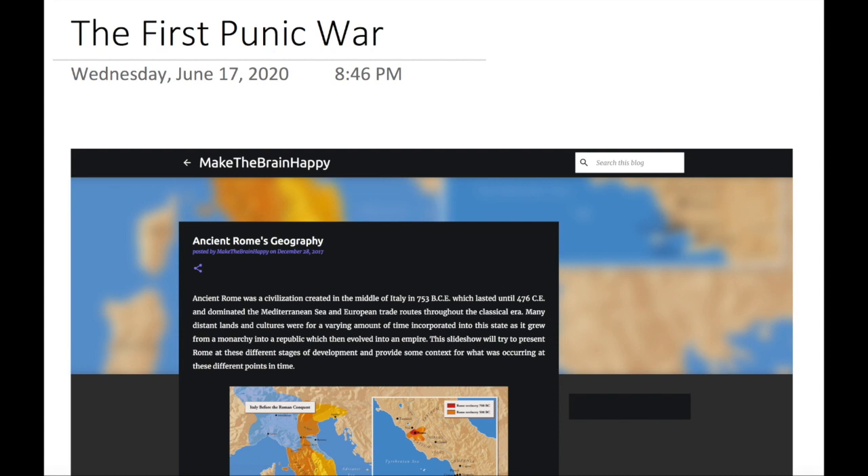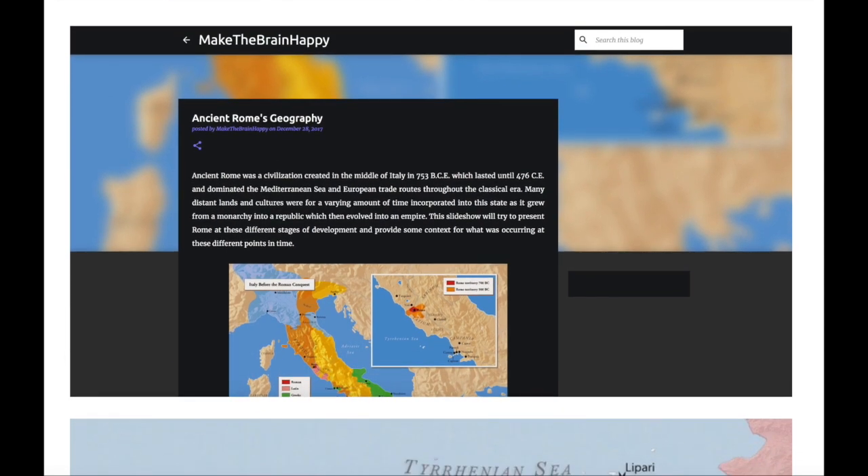Welcome to this video on the First Punic War. By moving into this segment of history, we're looking more at the Roman conquest of the Mediterranean. Before this video really starts, I wanted to mention an article available on makethebrainhappy.com that goes over ancient Rome's geography and shows a timeline of maps from Rome as a city-state through its expansion over Italy and into the conquest of the Mediterranean. I'll link to it in the description below.